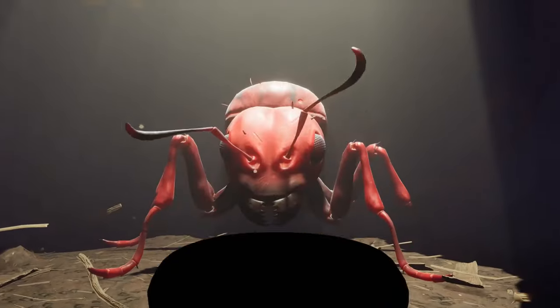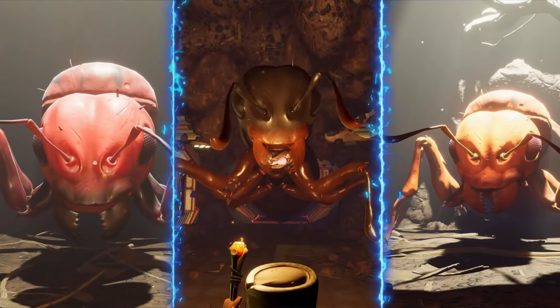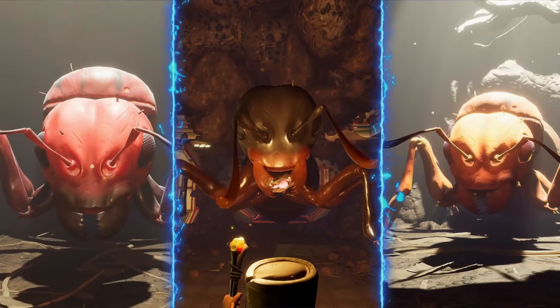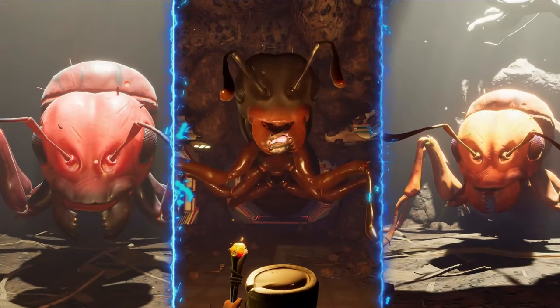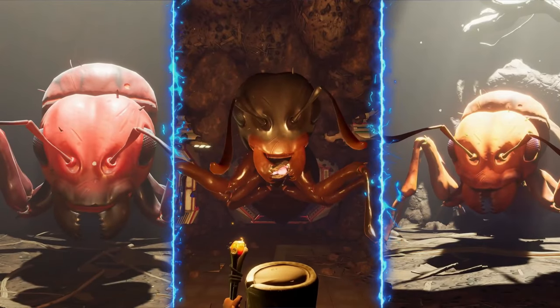We then get to see the new reveal of the Queens. We've seen these in the PAX teasers, but mainly we get to see the new Red Ant Queen, which we have not seen in-game before - only just an image. It is a little odd that we see a lot of light shining down on the Red Ant Queen, so possibly she might be in the abandoned Ant Hill or somewhere up at the very top of the Red Ant Hill that's already existing.